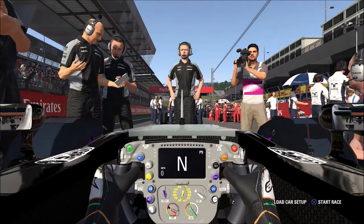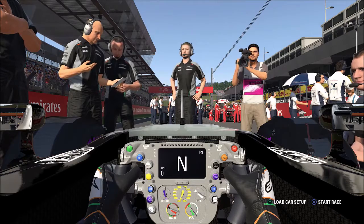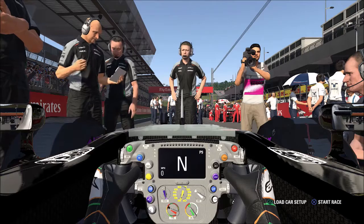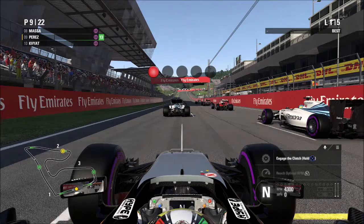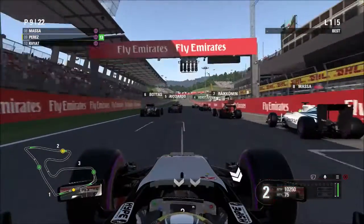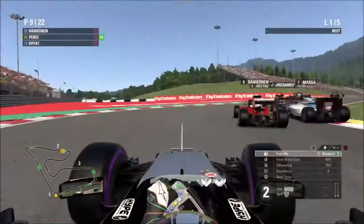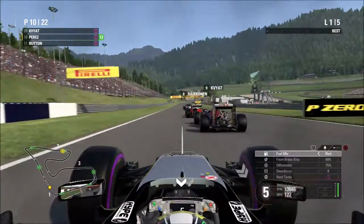Here we are on the grid for the first ever race on Formula One 2016, here in Sergio Perez's Force India at the Austrian Grand Prix. It'll be the first time we use the manual starts function as well, so that'll be pretty interesting. Waiting for the five red lights to go out for the first time on Formula One 2016 on the PS4 — and we're away! Pretty good manual start for the first time ever. Hamilton is leading after Turn 1, and we're trying to go around the outside of Massa.